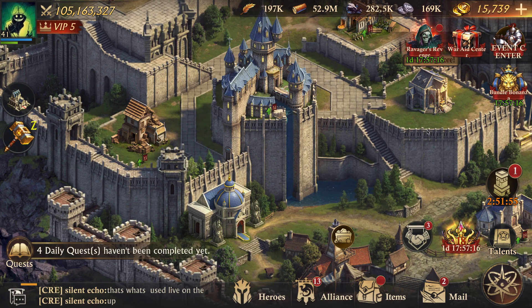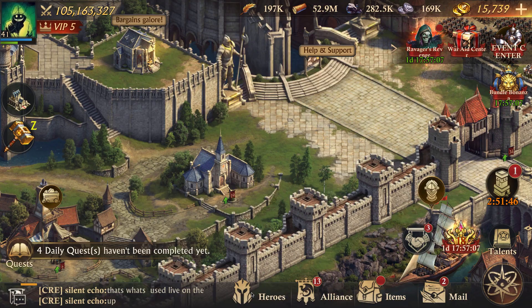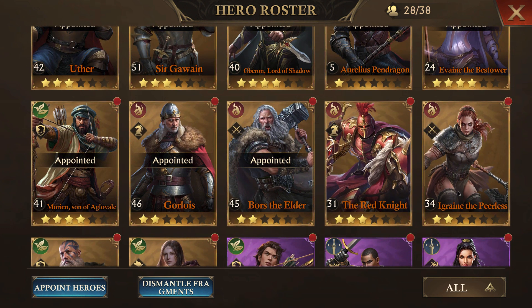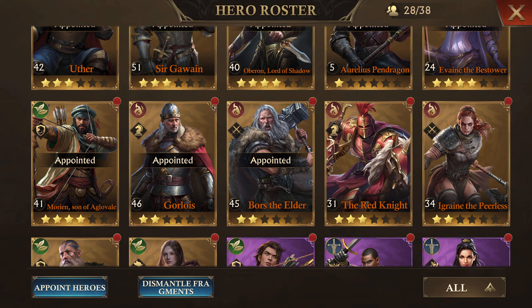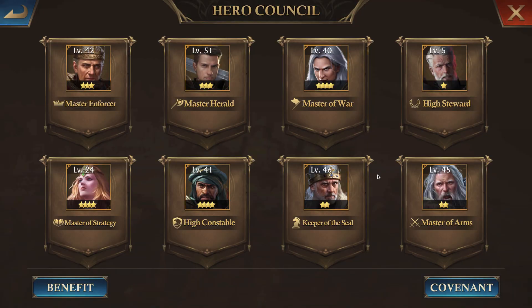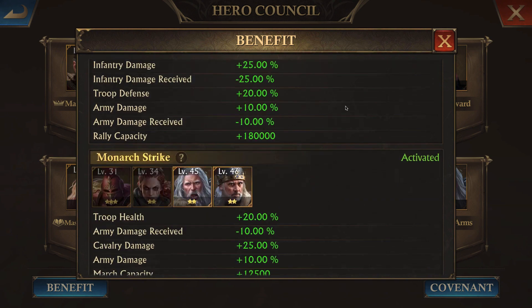Now let's go to heroes. If you're on a brand new Solar Kingdom, do not put any effort into the Red Knight or Igraine the Peerless — they get replaced within two weeks by Goloris and Bors. On the Solar side, every hero has a match shown by a little icon at the top. You still have covenants — find them by going to your hero council and clicking the covenant tab. It's super important that you have all of these activated. You only need two of each type.